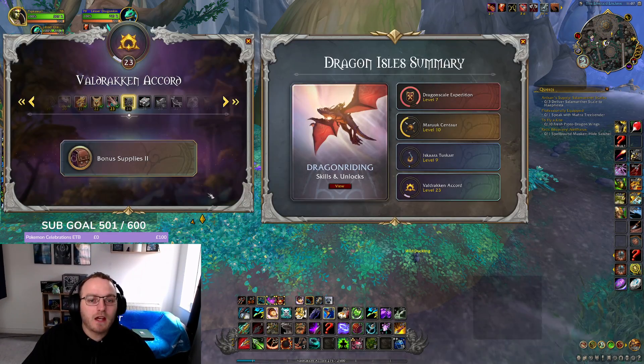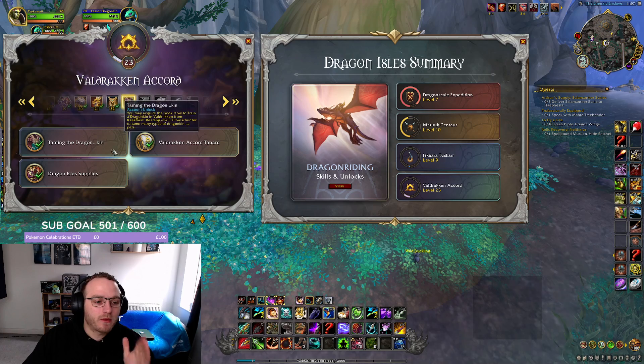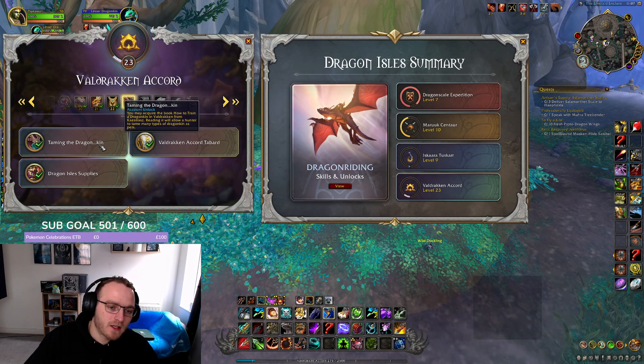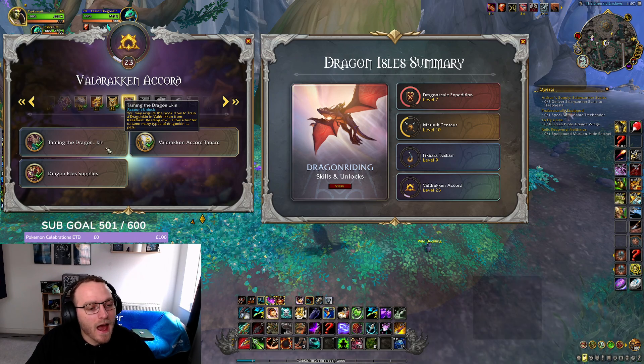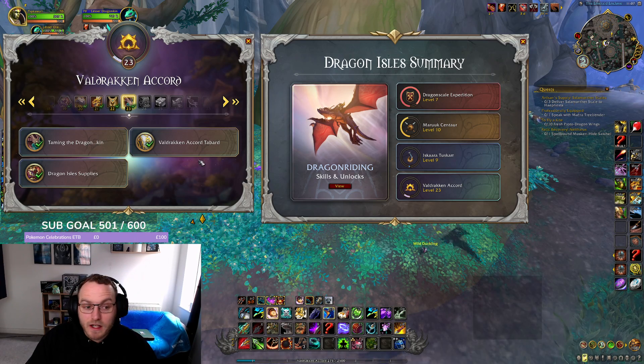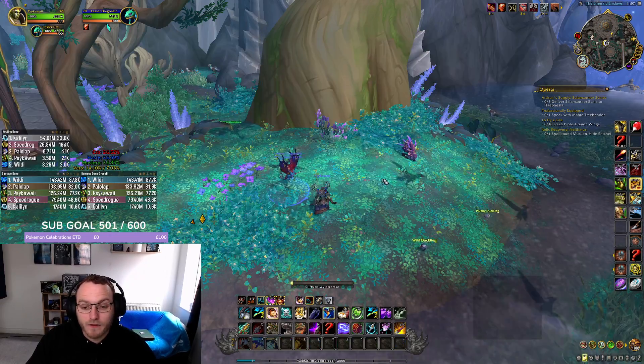So TLDR: you need 23 Renown in Valdrakken, and then you get the "How to Train a Dragonkin" item. And that's as simple as it is — 23 Renown in Valdrakken.